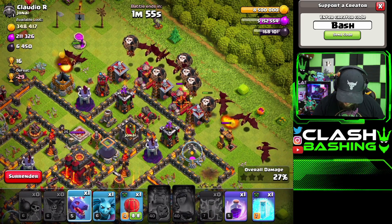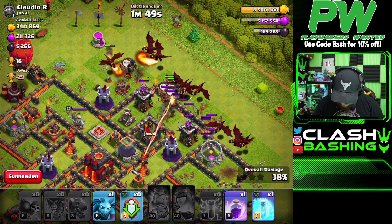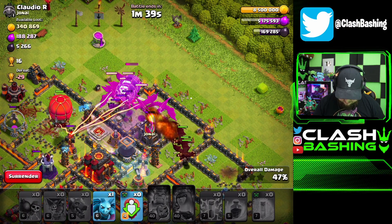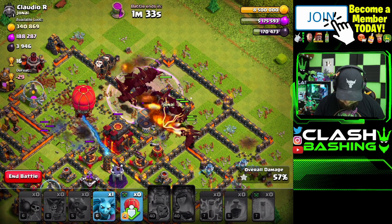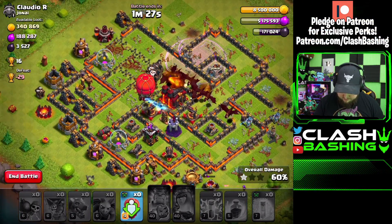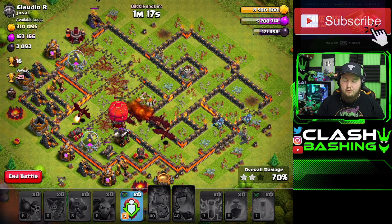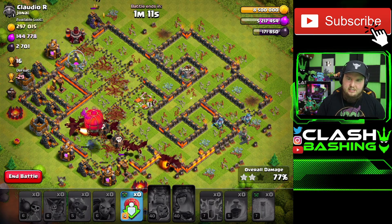We can even bring in our Stone Slammer, then let all the dragons work through. I'm going to freeze the multi and sweeper there, rage up top — the Stone Slammer should get to that other multi in plenty of time. Since all the air defenses are down we should be good. Throw a minion up top for cleanup. One thing with this attack: be aware of time. If Scattershots are on ground, definitely consider Electron or Zap Dragons — these attacks will smash town hall 10s without any issues.